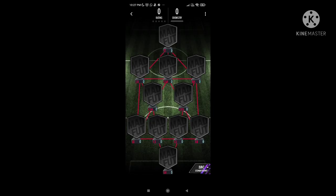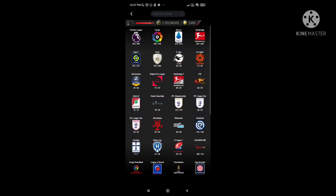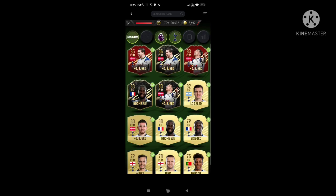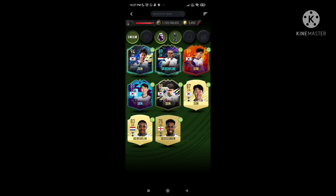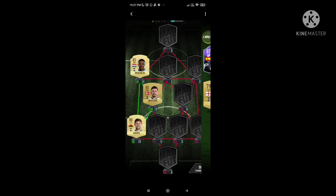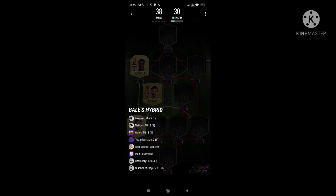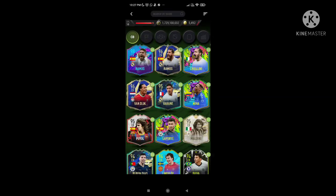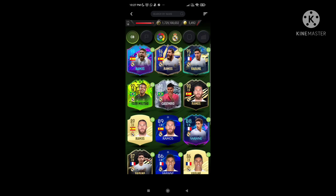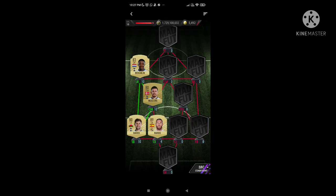Today we've got Gareth Bale and Jack SBCs. We're going to start off with Bale's hybrid, which is actually quite easy, because if you're going to go Premier League Tottenham, you need two Tottenham players. You're going to go with Heuberg, then Bergwijn, and then Davies. You need one Welsh player, so that takes care of those two conditions. Here with La Liga Real Madrid, you're going to need to do a little more because you're going to have to spend a Ramos.